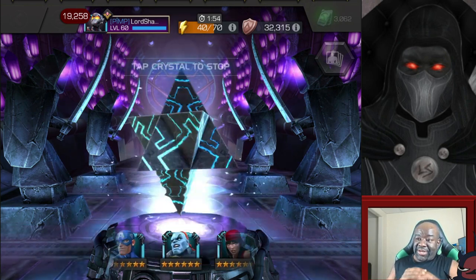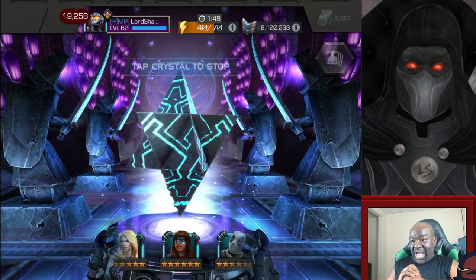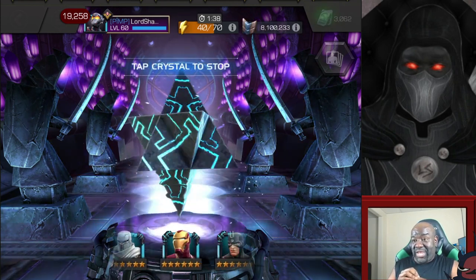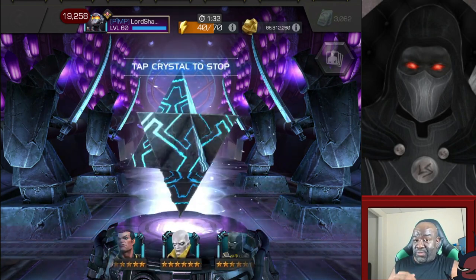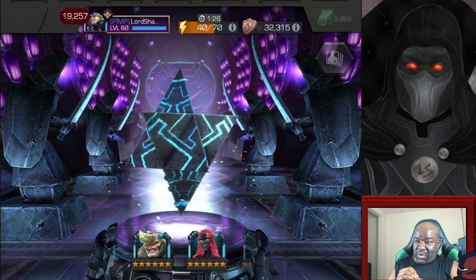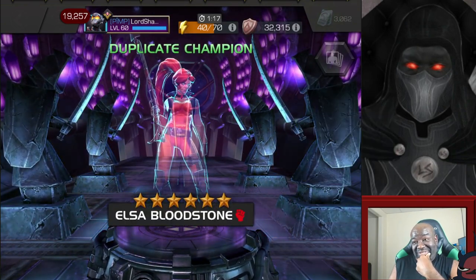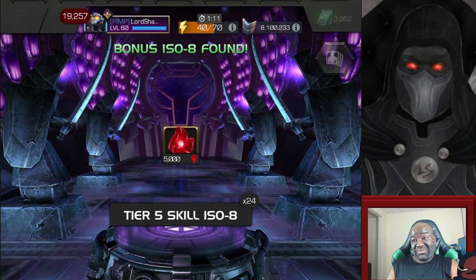Let's go ahead and drop in the second 6 Star Crystal and let it spin out. I believe Dr. Doom is in here - that would be awesome to get. Right now I want prestige, so if I can get a good prestige champion awakened that would be great. I also want Wasp awakened since she's rank 3 and would affect my prestige. Slowing down... come on... keep going... no, Rhino! Are you kidding me right now?